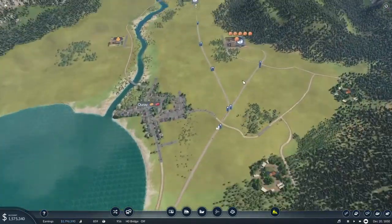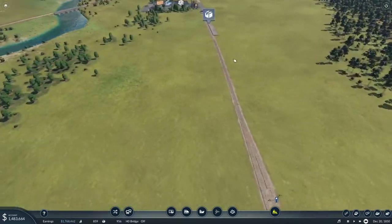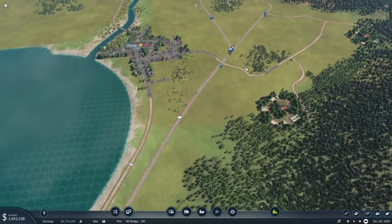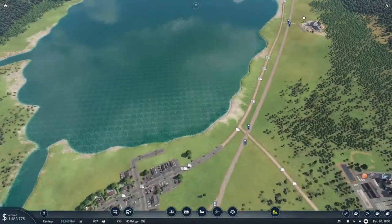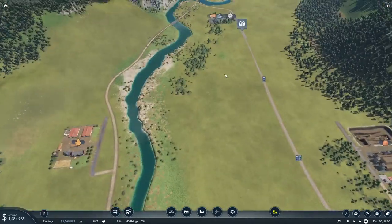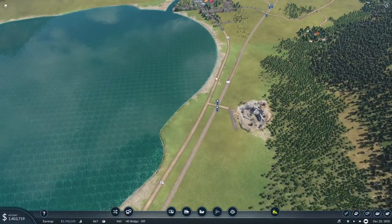Now we've got steel delivering up here. The train is going to go all the way up here and come back empty, and that's not really a good deal for us. So what can we do? Well, what else do they need up here? They need lumber. We can do lumber — we've got a logging camp here.